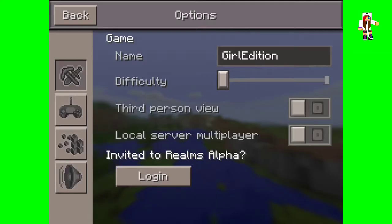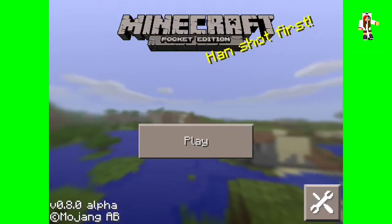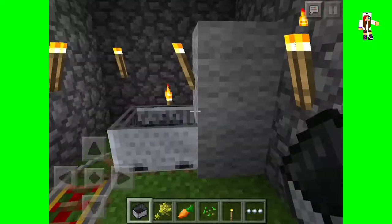The menu hasn't really changed that much — it's still the same, just the fonts are kind of smaller and a little different. Let's go ahead and play, and I'm going to review all the blocks that were added.